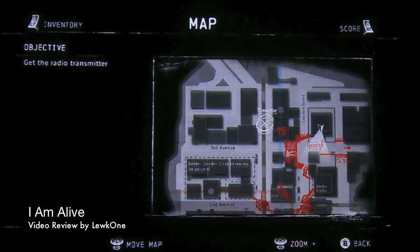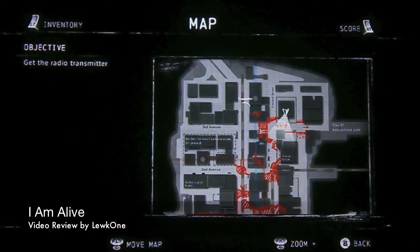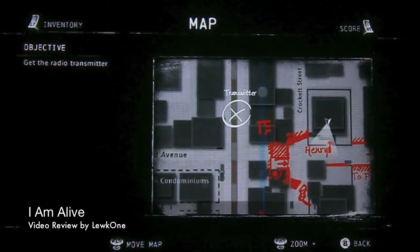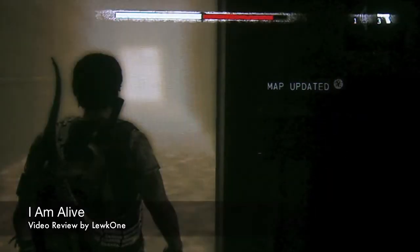Let's check the map. Here's the map — that's very Silent Hill. There's a good iPhone app called 'I'm Alive Companion' — you can get this map and have it on your phone or iPad or whatever. Alright, I have to get to this transmitter.